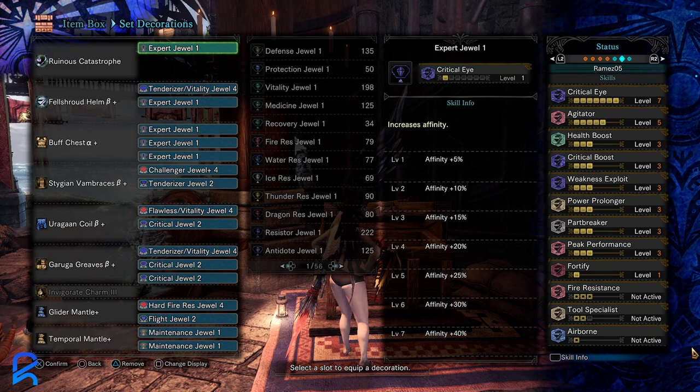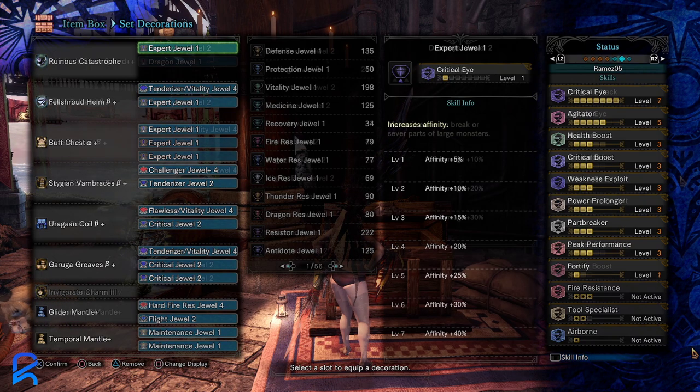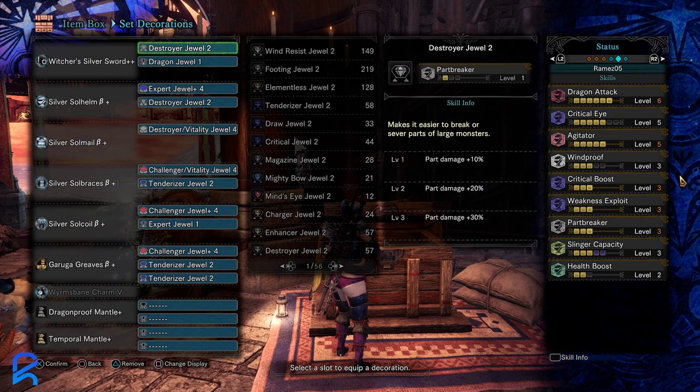This next build is a sword and shield build — I made an elemental SNS build for fun that kind of works for Safi. You won't have 100% crit due to the nature of four-piece Silver Rathalos, but it's a fun build with part breaker and the DPS you need. It only has two health boost though, so honestly I'd recommend just using Nergigante sword and shield and copy-pasting the long sword build instead.